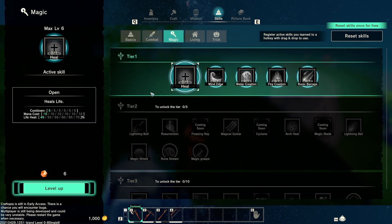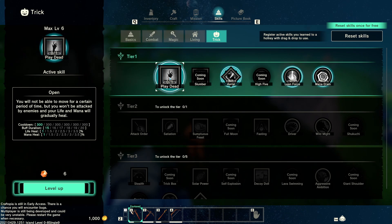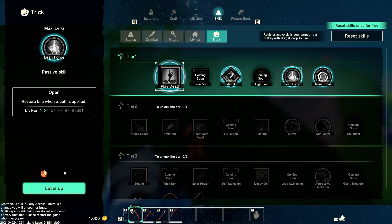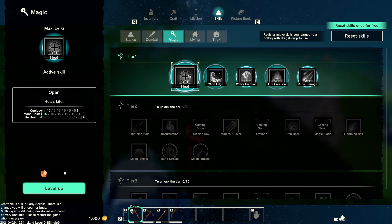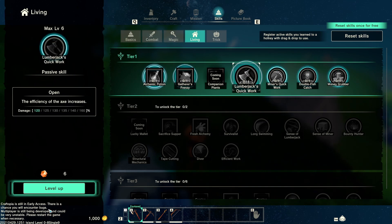We've still got what looks like the same five tiers: basic stuff which is all our random items, combat which is self-explanatory, magic which was pretty cool but not the greatest, living which is all our gathering proficiencies, and tricks which has a bunch of really random things. 'Play dead' — that's different: for a period of time you won't be attacked by enemies and your life and mana will gradually heal. Interesting. There's also dodge in the air, lean force, and a block skill where blocking a ranged attack slightly refills mana.